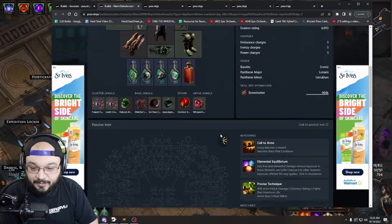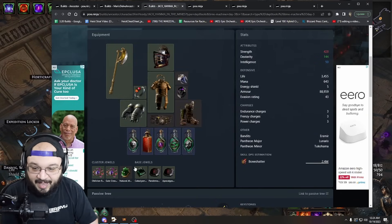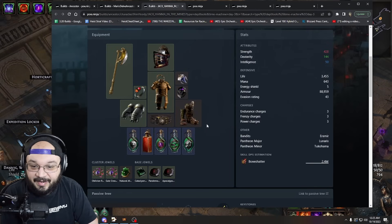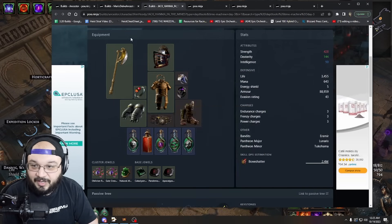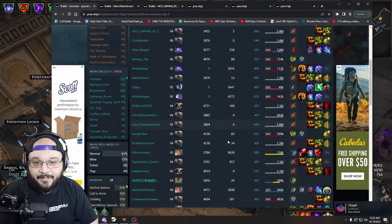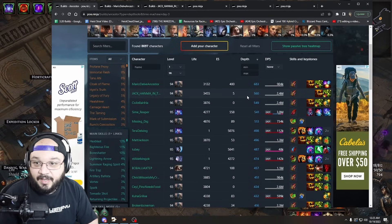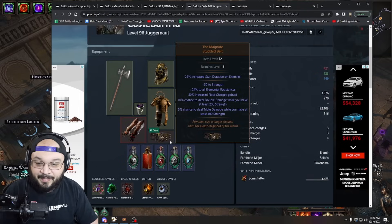Right away we see bone shatter has a two-handed axe, a fourth vow, an interesting helmet, and some nice gloves. You get a feel just by pulling up their POBs. Looking at another bone shatter player, he's got a nice two-handed axe, natural affinity small cluster — we check and they both have the same cluster. We notice this guy has dawn shredders, this guy has rare gloves. Over here there's an eternal struggle, the magnate, and you start piecing together the differences in gear at the depths we're looking at.